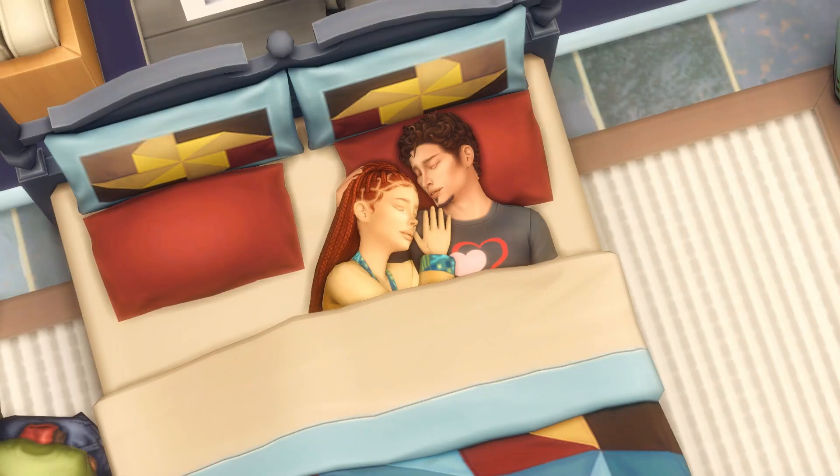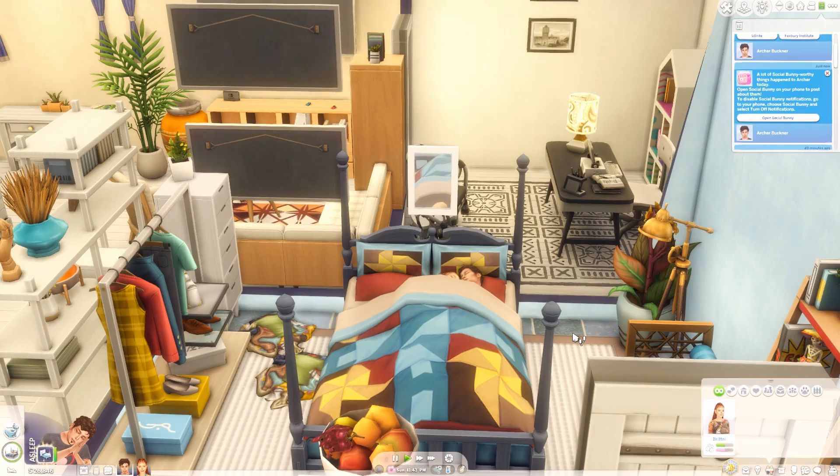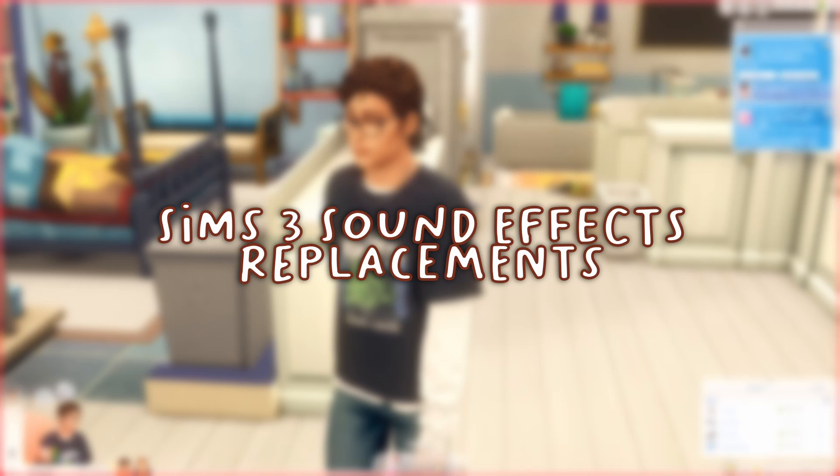This is the bed cuddle mod. It was in The Sims 3 but should have been in The Sims 4, and I'm glad Pancake One made it. It's one of the cutest mods I have — it allows sims in a relationship to cuddle automatically. You just put them both to sleep and they'll start cuddling. They get a cute moodlet from it and it's just so adorable.